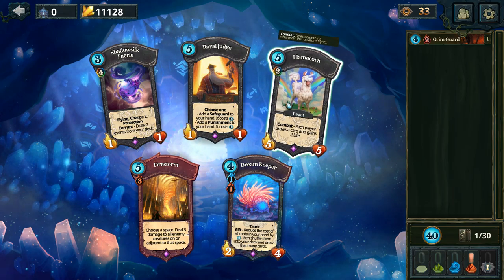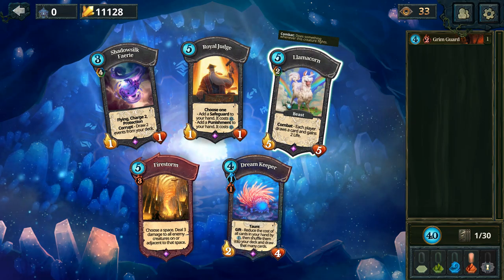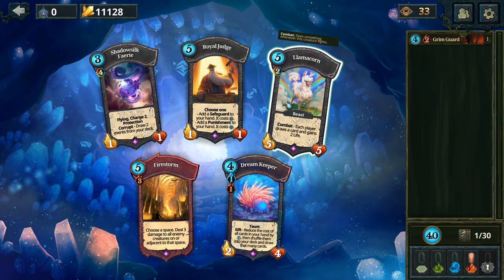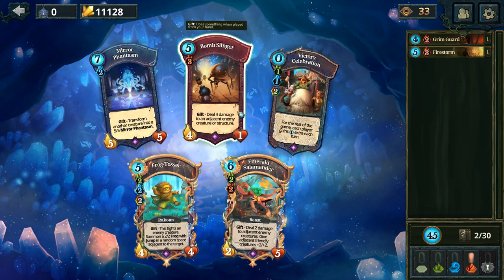But the Beast... Royal Judge - choose one: safeguard to your hand or punishment. Or choose a space, deal 3 damage to all enemy creatures on or adjacent to that space. You know what, I'll never use that, so we'll grab it.